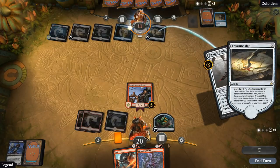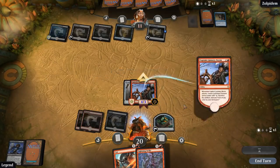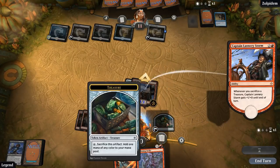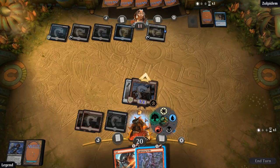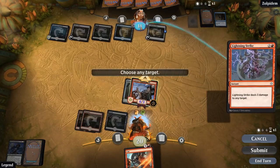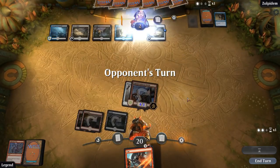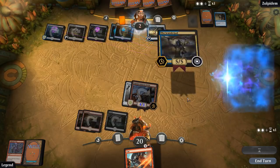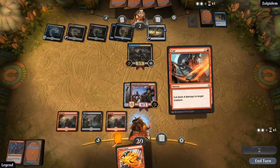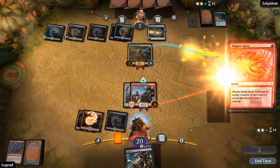We can use both Treasures and Lightning Strike our opponent's face to get in for maximum damage. Make the red mana, gotta make the green mana. Not a bad attack — opponent's at two. And there's Mister Scarab God himself, who's gonna meet Cut to Ribbons and Magma Spray. This one fell.